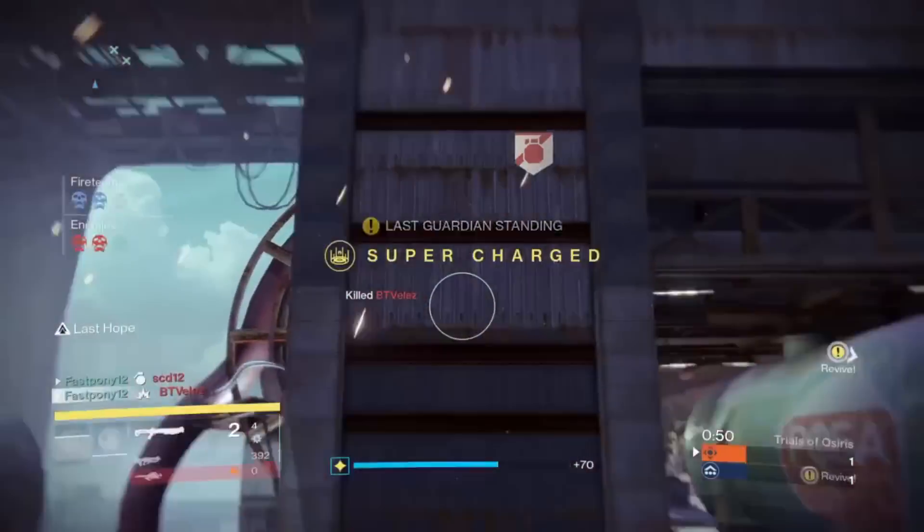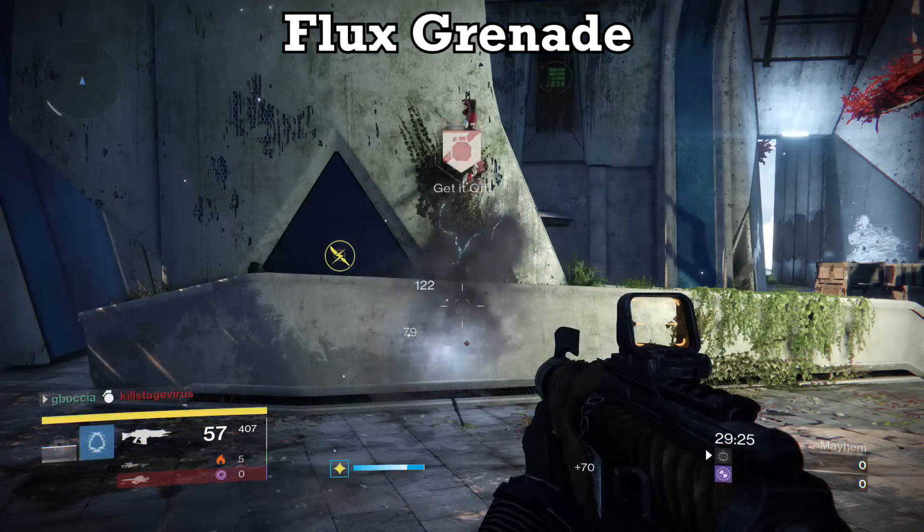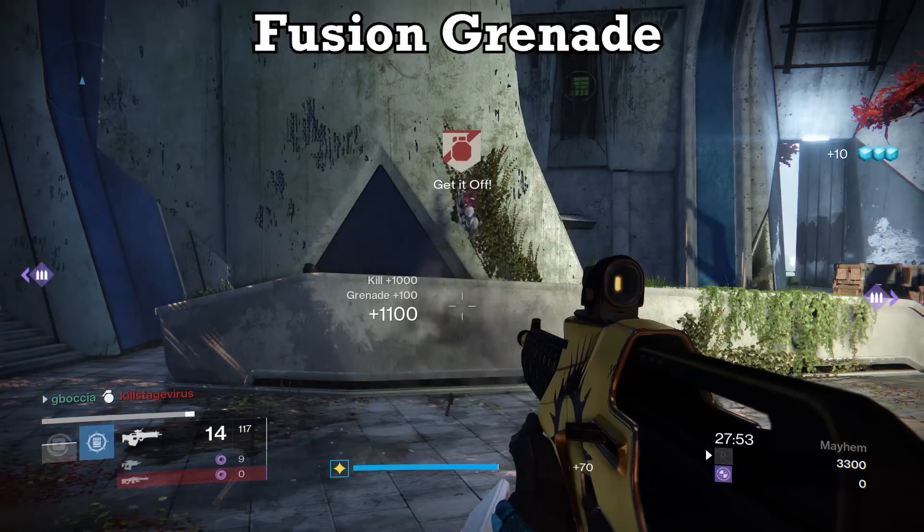Let's get into what other types of killing grenades there are. There's a flux grenade, a fusion grenade, a magnetic grenade which detonates twice, a scatter grenade, and an incendiary grenade which only hits for 170 but ticks for enough damage to get a kill.